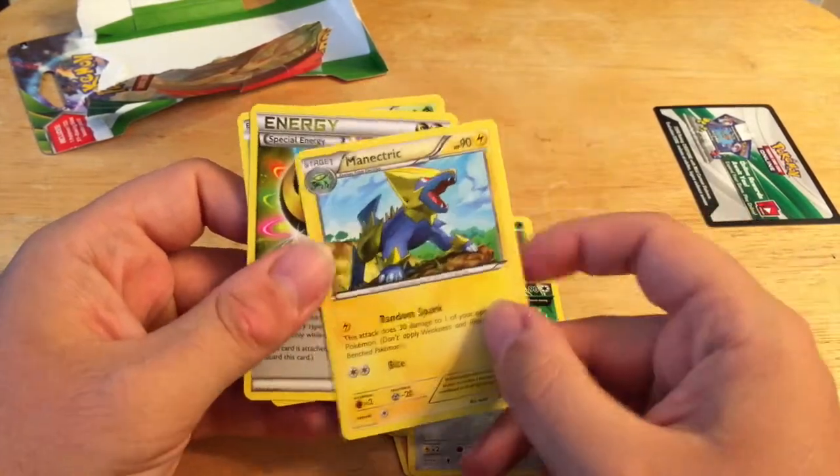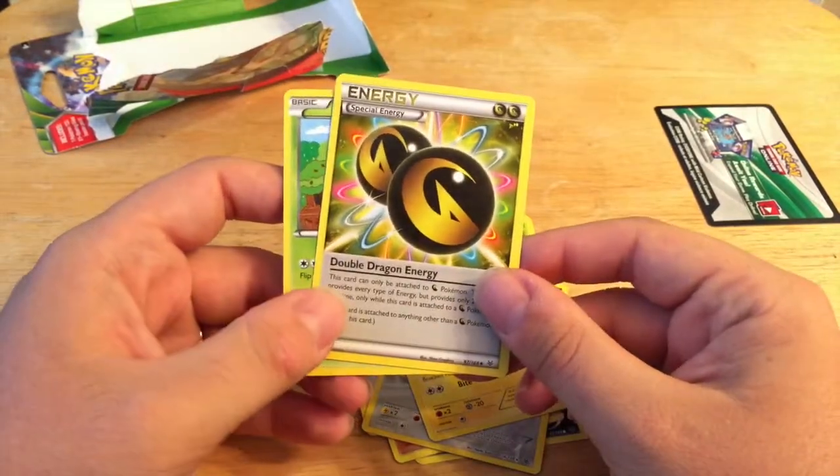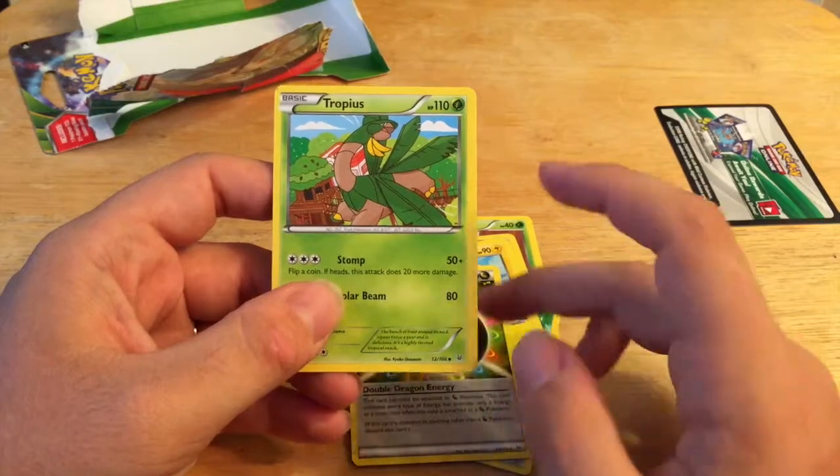Mannerick? I don't know. Energy. Special Energy. Double Dragon Energy. Nice. And Topas.